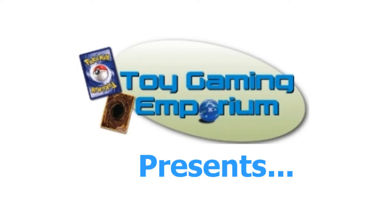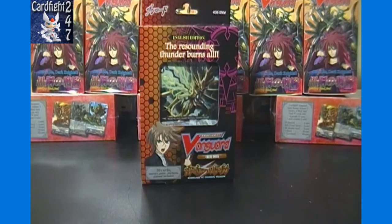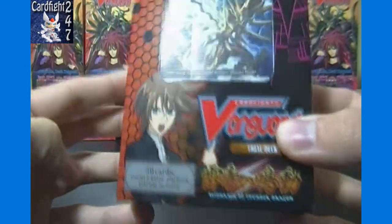Hello again, YouTubers and Cardfight fans! 24-7 here again for Cardfight 24-7 with another trial deck opening brought to you by ToyGameandImportment.com. For today's video, we'll be opening up the trial deck Resonance of Thunder Dragon featuring the Narukami clan and there is Kai, who I assume controls the deck in the anime.